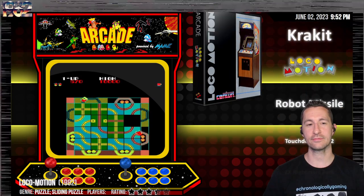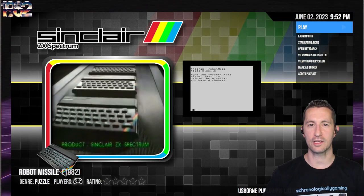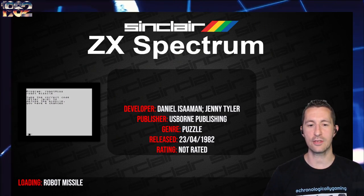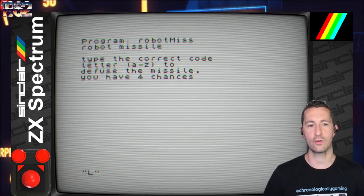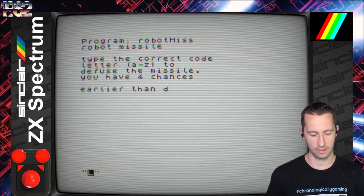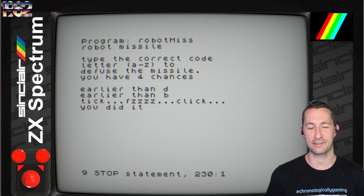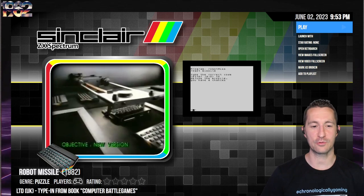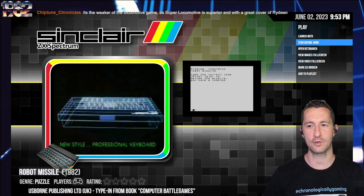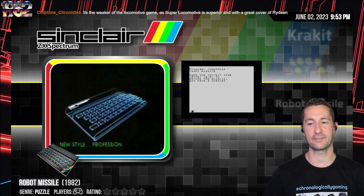Back on the ZX Spectrum — this is Robot Missile, another one by Usborne Publishing from the type-in book Computer Battle Games. It's April 23rd, 1982. Type in the correct code letter A to Z to defuse the missile — you have four chances. We defused the missile on the first try and the game crashed. Every single one of these type-in games just crashes when you finish. That's really bad — half star, because all we did was guess the missile code.